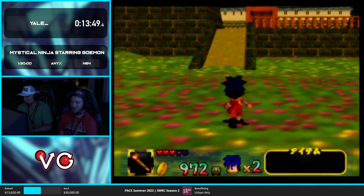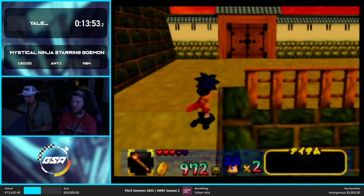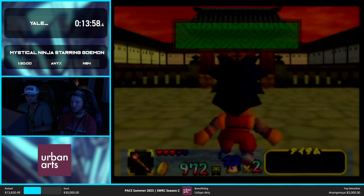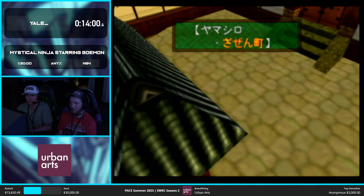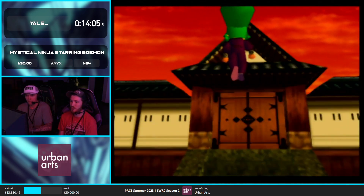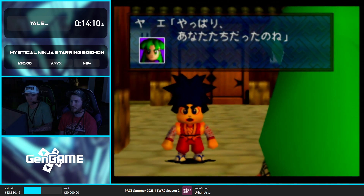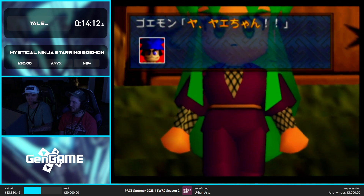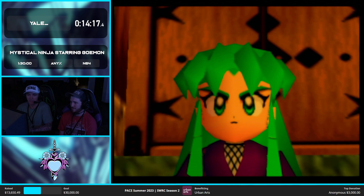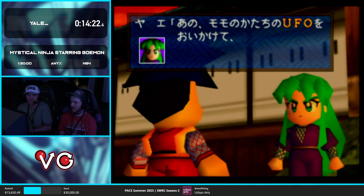I just fell into that little well thing and froze for a few moments — that's called a landing animation. For whatever reason, even on level ground, you can get a landing animation and it wastes a few seconds. I have some hoaxes throughout the run to try to avoid them, but they're all hoaxes. One of the cool things about this game is you get to play multiple characters with different abilities, and we are now meeting one of them. This is Yae — she is a detective, and she's also after the same baddies as we are.